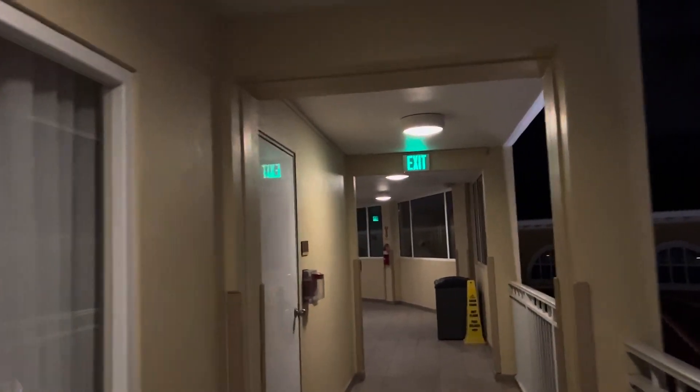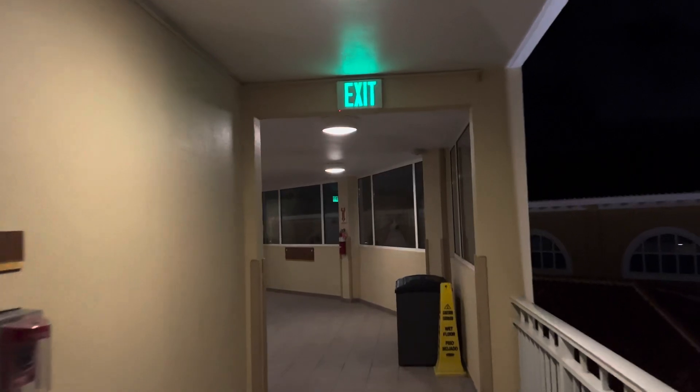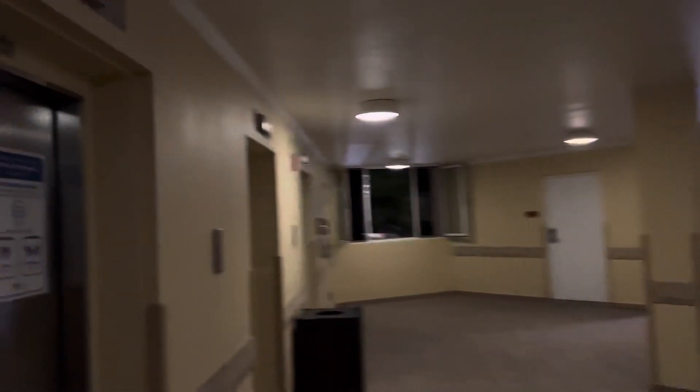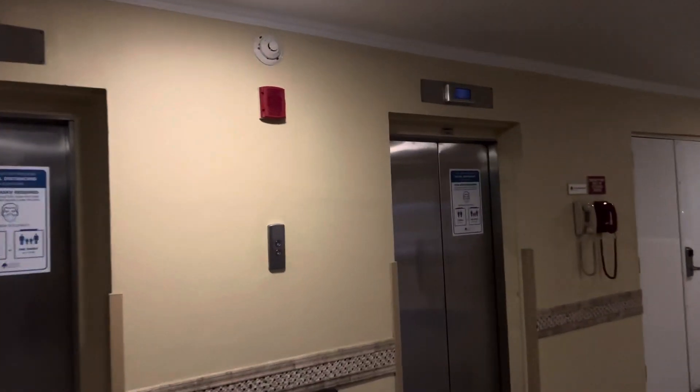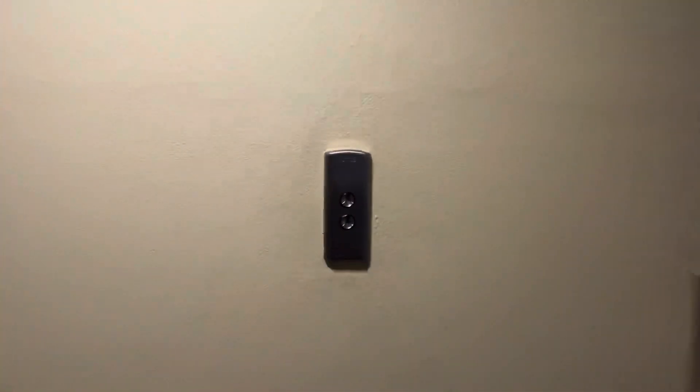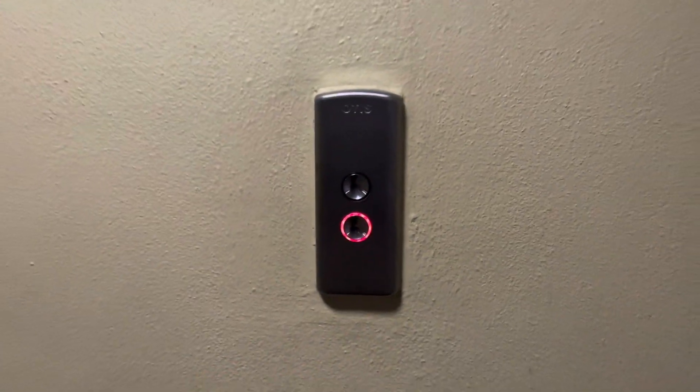These are the elevators at La Cabana in lovely Aruba. Three Otis elevators: two passenger and one service. Let's call the service elevator first. As you can see, they're on separate controllers.